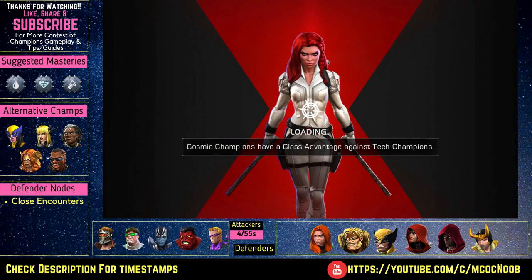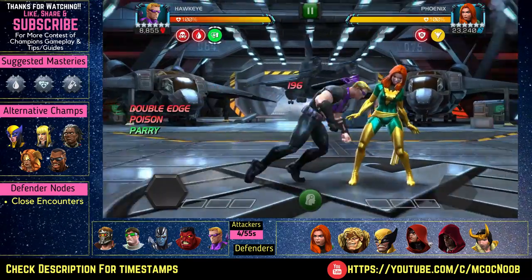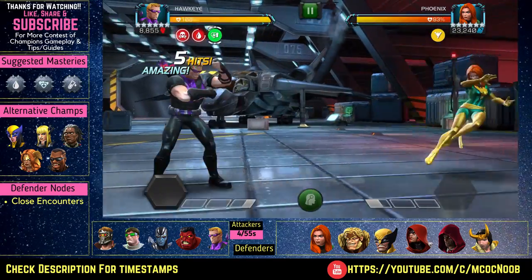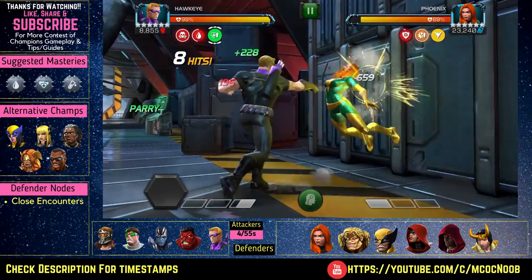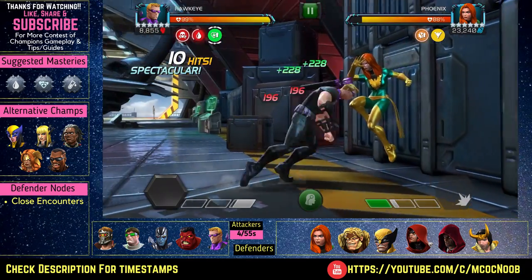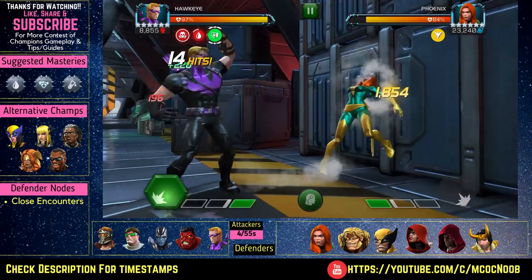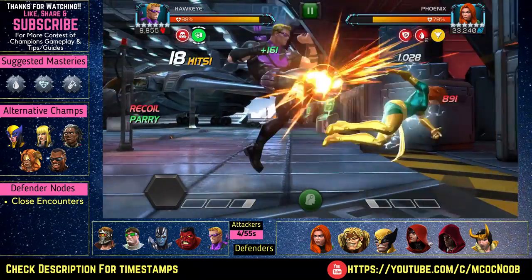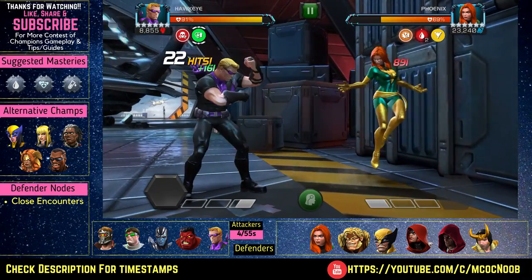If you stay away from the defender you lose 2% of your health, so this one is all about staying close and making sure you avoid any damage. I would highly recommend power drainers, or somebody you can keep your power in check, or bleeders, or someone who has regeneration abilities like Wolverine, X-23, or Blade so that you can finish off this path. This is also one of the shortest paths in Act 6.